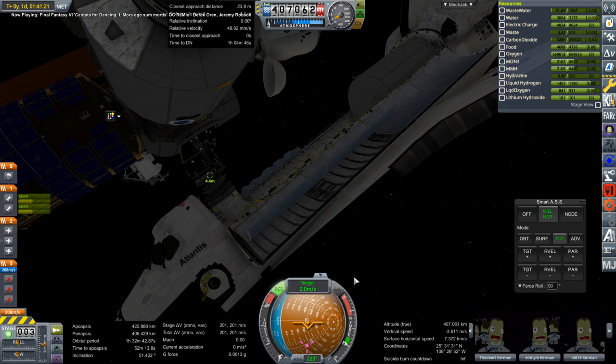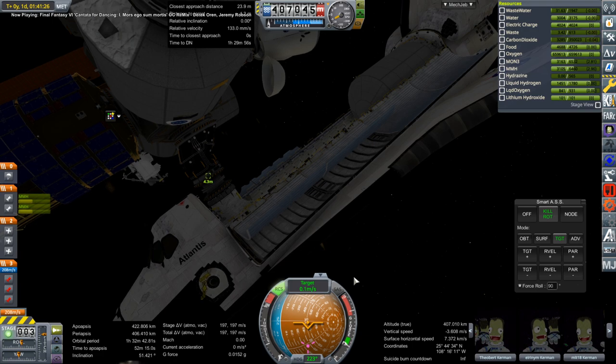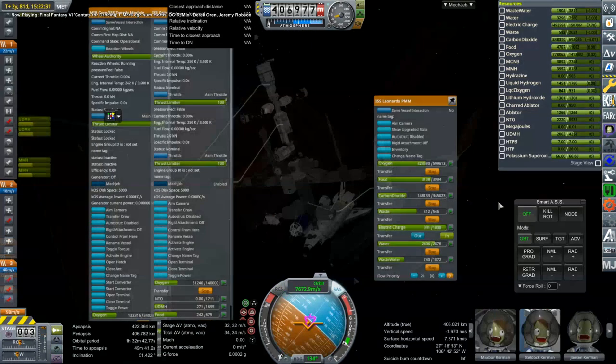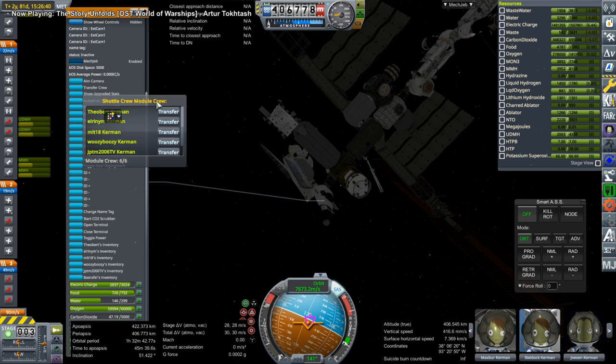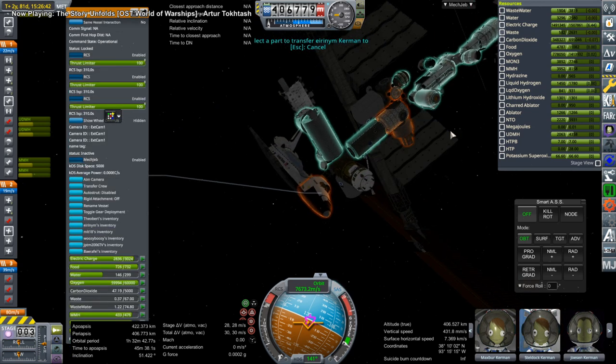The ISS had already been built — you can see the assembly in the International Space Station video. I've described how I built the space station in multiple versions. It was originally started in 1.1.3, continued in 1.3.1, and this is 1.8.1. It took a little bit of doing to get the same save to work in 1.8.1, but I managed it.